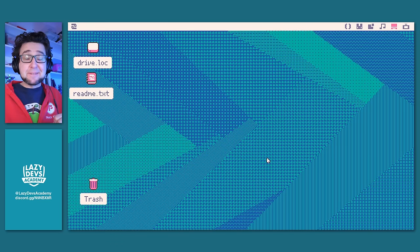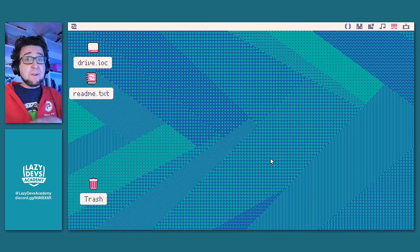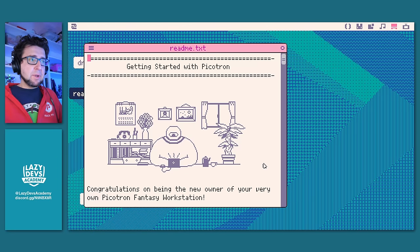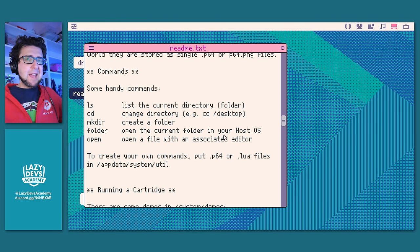Here is how to get started. Off the bat, because these videos are getting very long and a lot of people don't like watching tutorials on video — which is fine — if you want to just jump in and get started and figure it out yourself, there is a readme.txt on the desktop when you launch Picatron. That covers a lot of really good subjects and is a good starting point if you want to go that route.